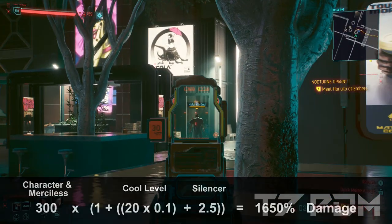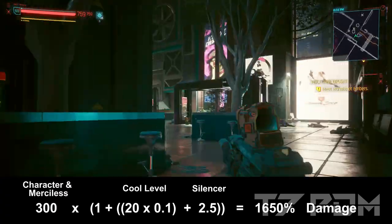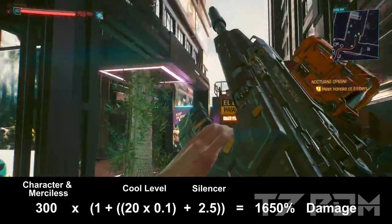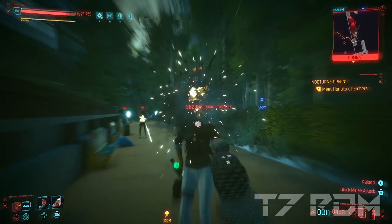The favorite weapons I used for this build are the legendary Ajax, because I found this one to be stronger than the crafted epic Moron Lab. If you play stealthy with this weapon and you also equip a silencer and have a 20 cool level, you will multiply your damage by a factor of 5.5, making your 300% critical damage effectively 1650%.